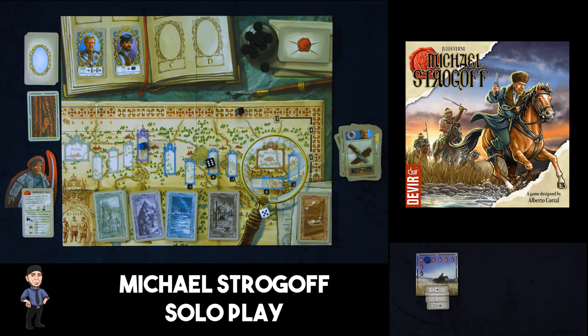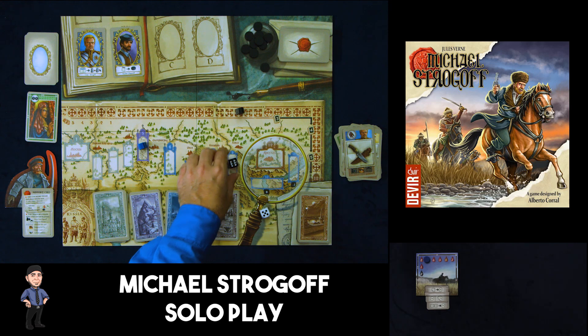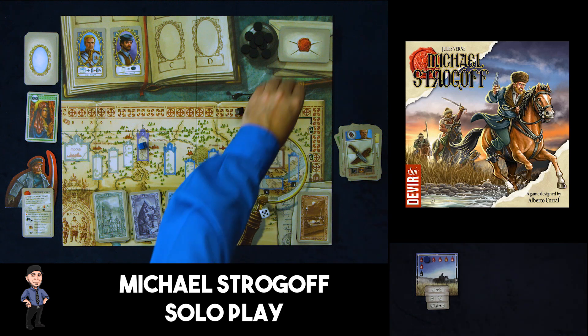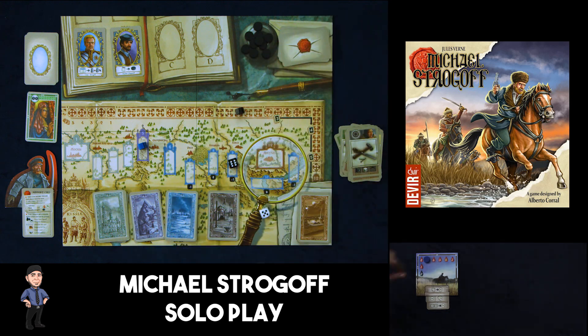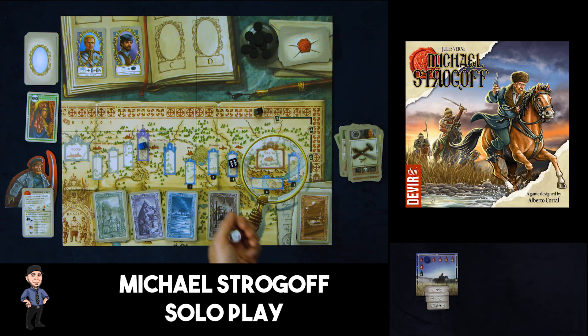Traitor moves by one and we draw the spy card. In the regular multiplayer game she'd move to a specific player, but in the solo game the first time she appears she just flips over, and the next time she'll move into my line. The tartars move to nine but can't go up further in power. Back to me — this is a good opportunity to rest since we're moving into dangerous territory soon. I'll draw two cards as my first rest and two more as my second, getting back to five cards in hand.